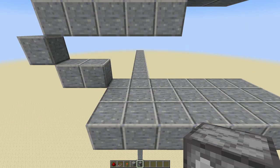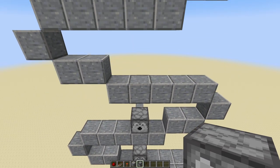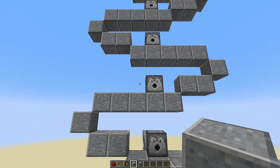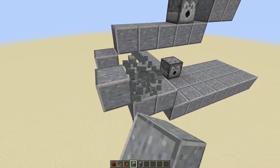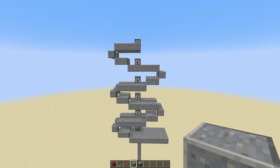Facing towards the platform, place six dispensers starting here and going up in a column. Following this, recreate the same pattern but with a one-block gap in between them. With the secondary pattern complete, you'll have something looking like this.